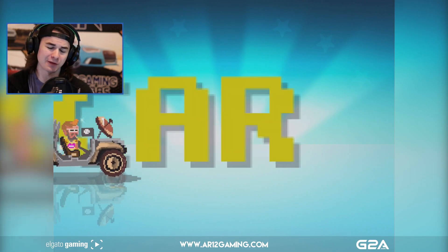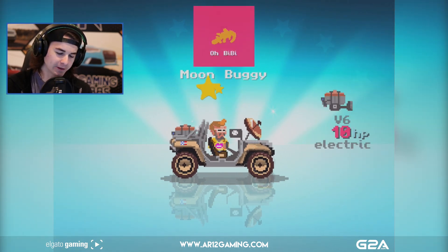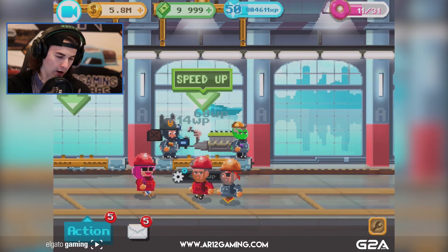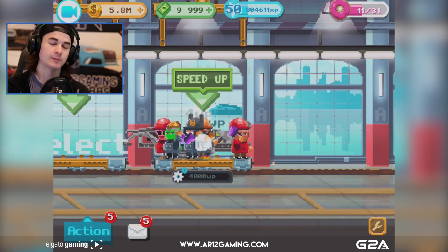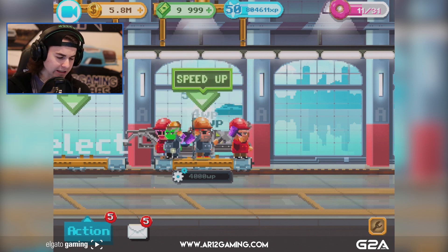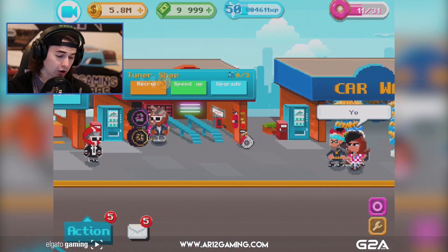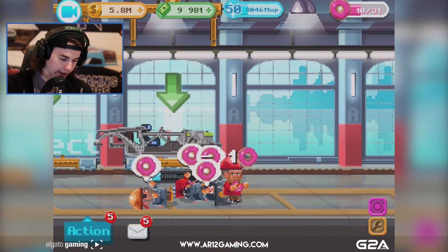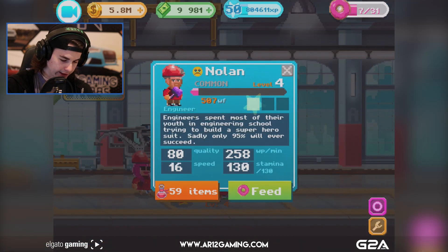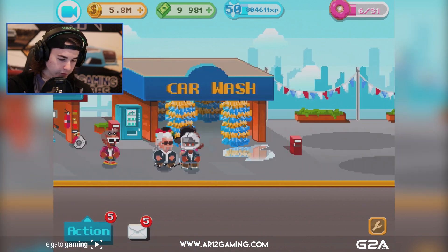I say you get an advantage but it's just that things go faster - you really don't need it. There's a moon buggy, it has 10 horsepower, never mind. The whole goal with this game is making as much money as possible. While these guys are building the car, we can head over here to our tuner shop which is constantly collecting money.